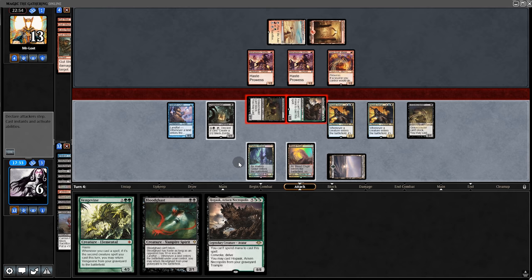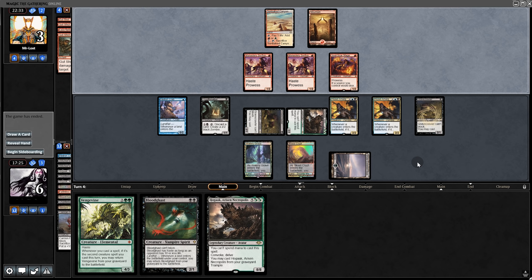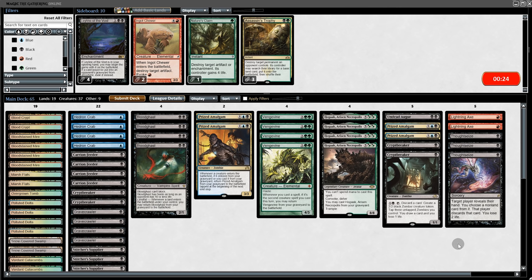A Skullcrack Mage — okay, we'll have to be very careful. We cast the Gravecrawler conservatively. They can discard a card to make a zombie, but they must have drawn nothing because there is a concede. Going into game two.